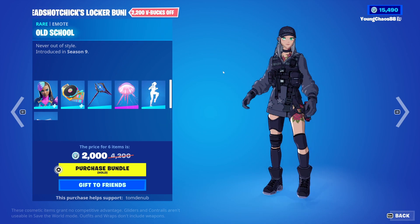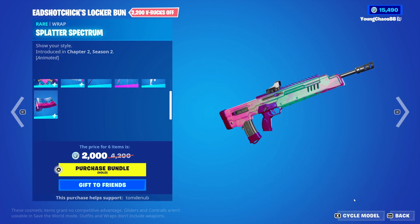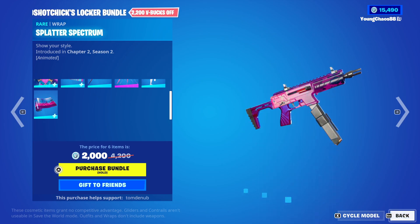We have Star Strike returning at 800 V-Bucks — very nice color scheme on this whole bundle. We have Manowar Everglider at 1,200 V-Bucks. Old School Rainbow at 500 V-Bucks, not a bad one. Splitted Spectrum wrap at 500 V-Bucks, animated as well. And you can buy everything else separate.